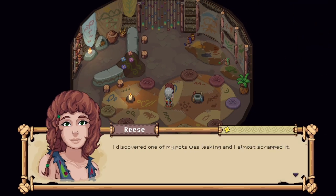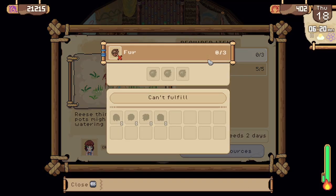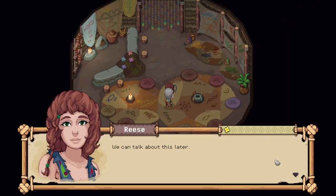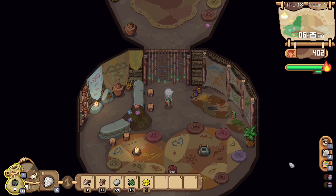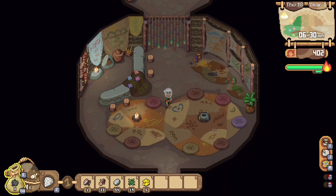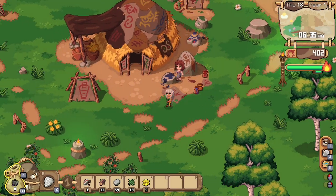This is my first time being in this tent and it's really pretty. Reese discovered one of her pots was leaking and thought — what if I could get it to leak on purpose and water the plants? The only problem is the water drains too fast. She just needs some materials to try out a few things. She needs fur — but I don't want to kill animals!